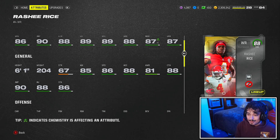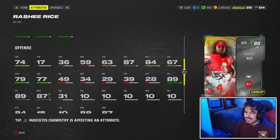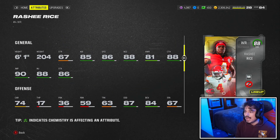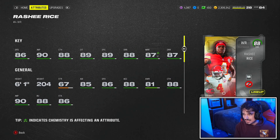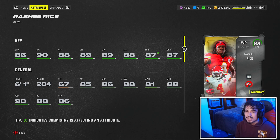I think Randy Moss is probably coming out real soon, that's all I'm going to say. But stat wise, the card's nice. Good COD, kind of low after the catch, kind of like Devonta Smith, but a good break tackle. Definitely more of a big body kind of receiver. You need breaking tackles, but the route running looks really good. This card should run very crispy routes.